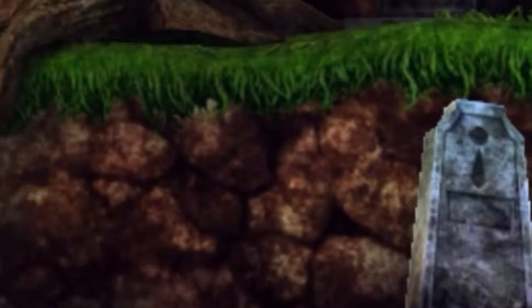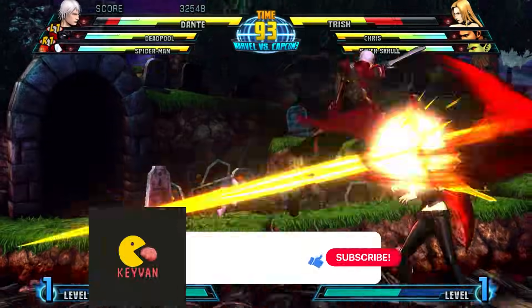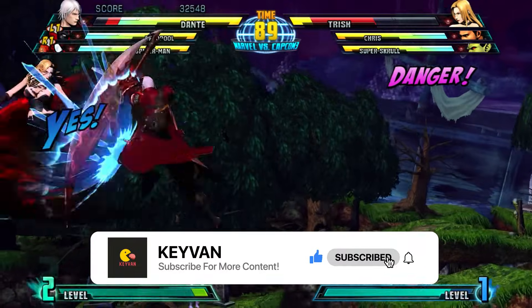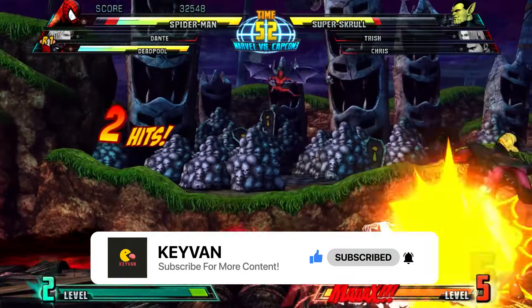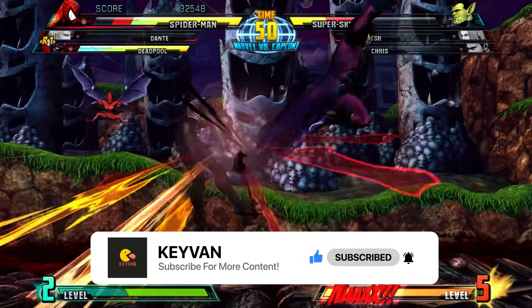The next option is a newcomer added in a recent RPCS3 update. It is right above Driver Wake-Up Delay and it's called RSX FIFO Accuracy. Setting this option to Atomic will make a huge difference in your game's stability. Even when I increased Driver Wake-Up Delay, changing RSX FIFO Accuracy to Atomic brought the amount of crashes down to nearly zero.